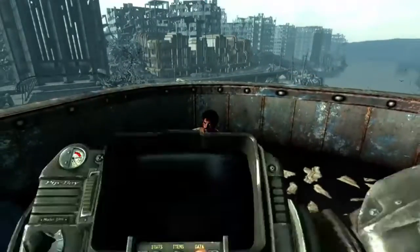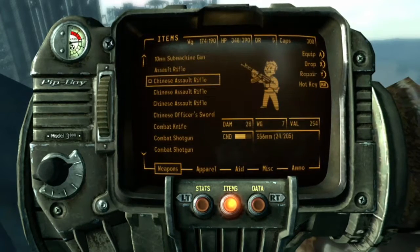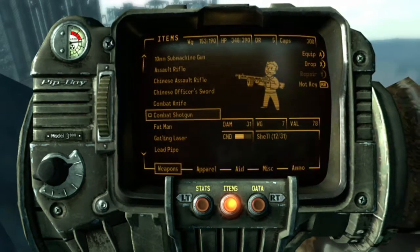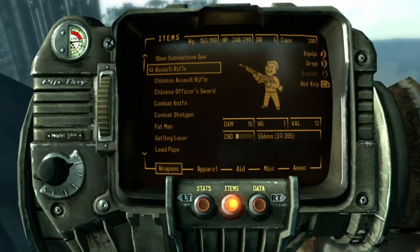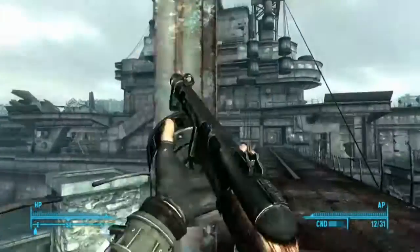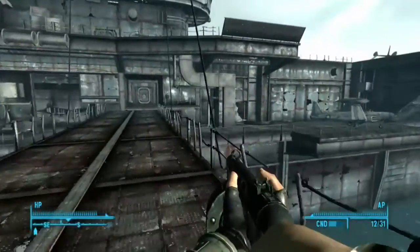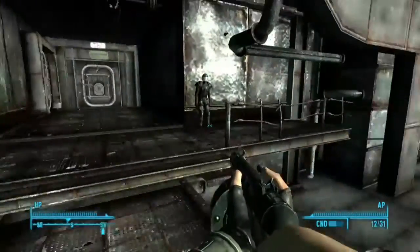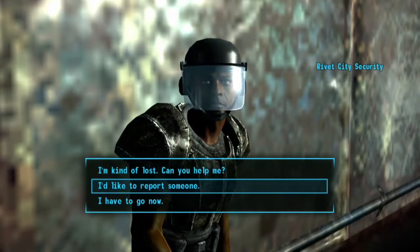I'm just outside of Rivet City and I'm heading back because I think I passed some ammunition crates that were unguarded, so I may as well pick them up. Then I'll head to the irradiated metro, which is a station I passed on the way to Rivet City. From what I can remember, going through there should take me to a plaza, then through another metro station, and that's where I'll find the Museum of Technology.